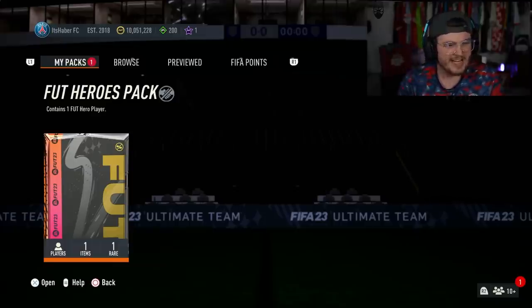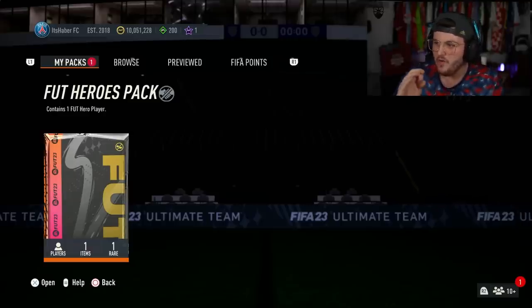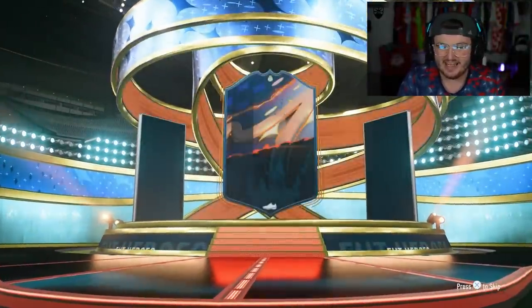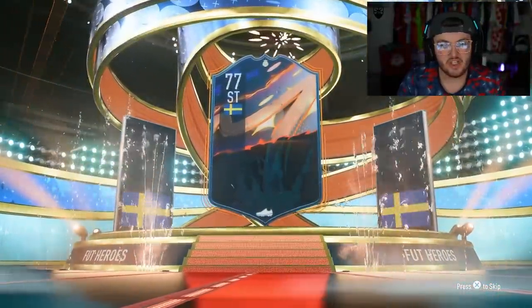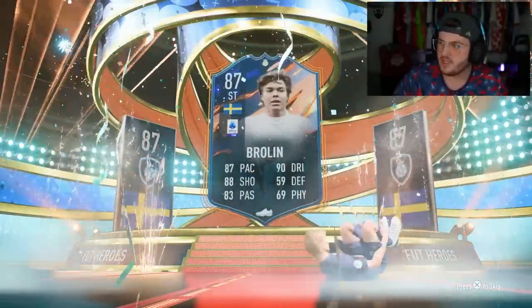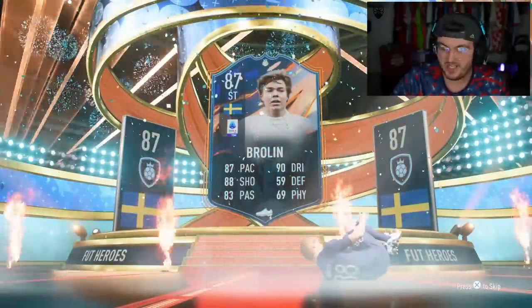Here we go with my account, my FUT hero pack. Come on, EA. I want to get Ginola or Vola or someone I haven't used yet, or Marchisio or Yaya Toure. Here we go — what are we getting? Sweden... striker. Is that Brolin? I'm actually quite happy with that. I'll take that. Brolin. I don't know how to pronounce his name, but that's not a bad card at all.